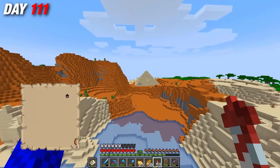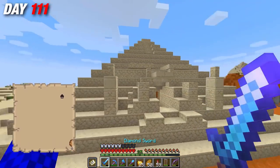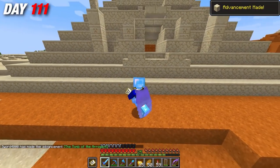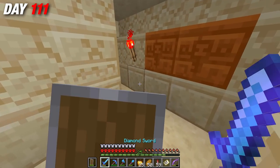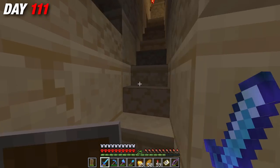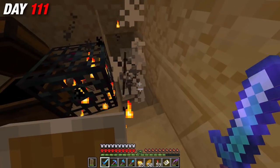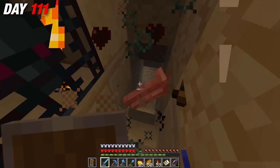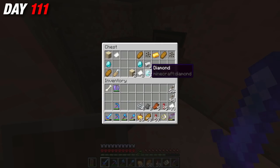On the way to the mansion, I stumbled across a huge desert temple. This is a modded structure from the More Structures mod, meaning I was expecting incredible loot inside — and I was not disappointed. I was greeted by skeletons guarding iron, gold, and even diamonds. And the more I explored this place, the better the loot became. Then I found the basement.